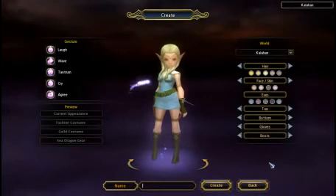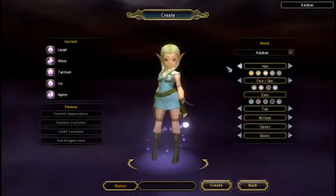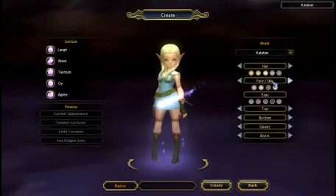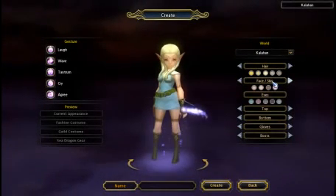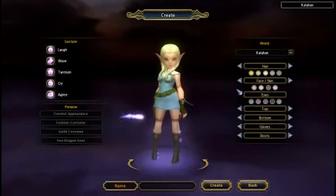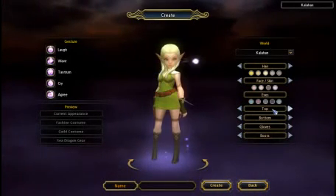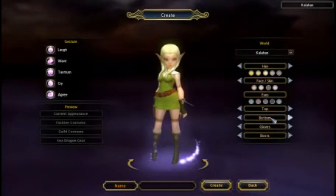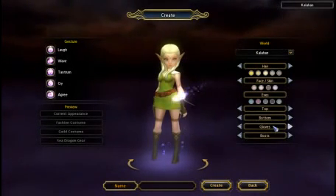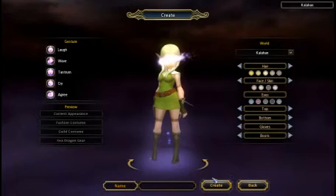So now we're going to change up a few things here. There are different hair types — I think that one's good. Let's go to face. That looks good. That one and eyes stay the same, but we can choose the color. Blue looks good. Then top — I'm going for the green one, that looks like an Archer feel to it. Gloves will be those. The boots are the same, and we're going to create.